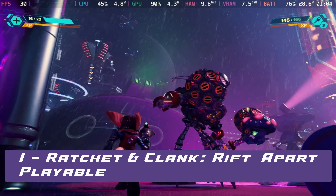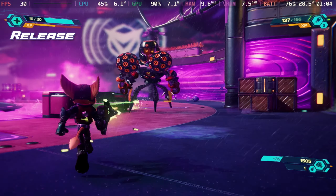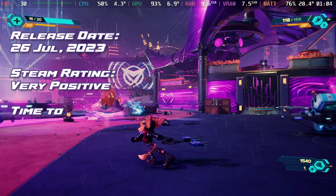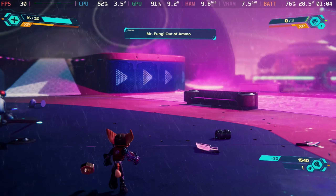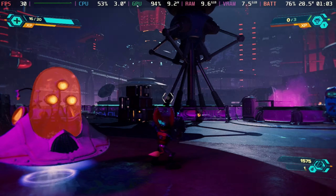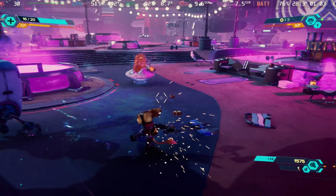And finally at the top of our list this week we have Ratchet and Clank: Rift Apart. Go dimension hopping with this iconic duo as they tackle an evil emperor from another reality. This critically acclaimed action adventure platformer has earned a very positive rating so far, and has been hitting the news a lot thanks to its previous requirements of needing an SSD and high level architecture like a PS5. However, it's running perfectly fine on the Steam Deck, so be sure to check out our full footage.